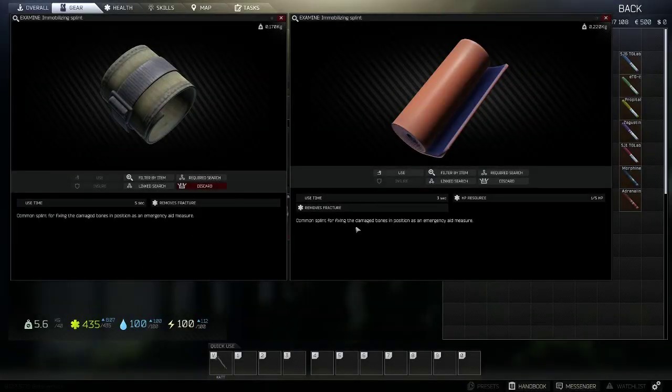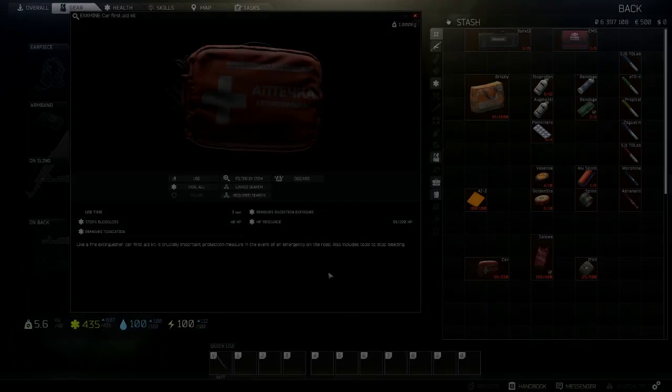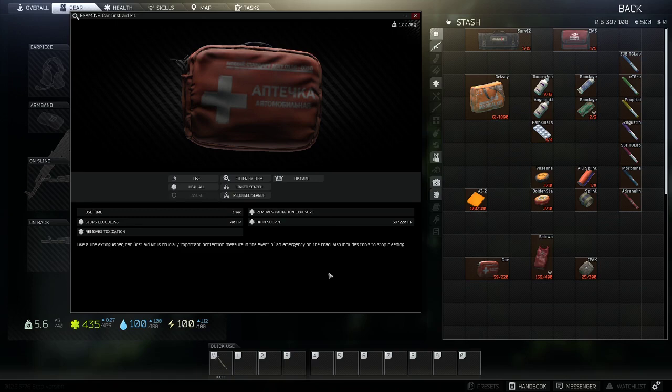Both of these next items are immobilizing splints, and what they do is remove fractures. Anytime you take damage to a limb it has a chance to break or fracture; using one of these splints negates all negative effects and cures the fracture. The one on the left has a one-time use and a five-second use time. The one on the right is more costly but has a faster three-second use time and up to five uses.